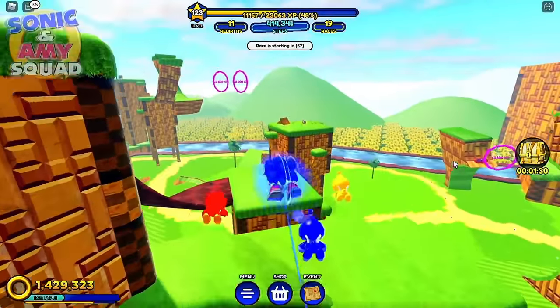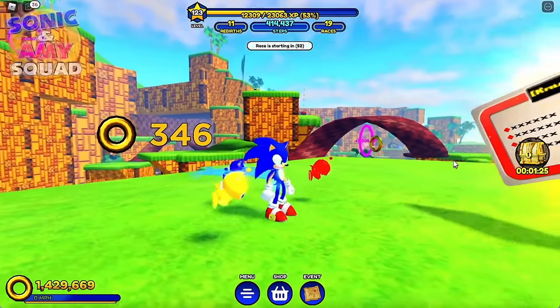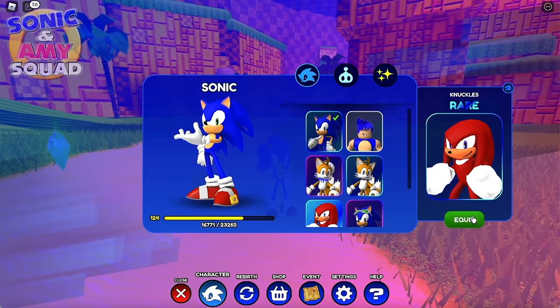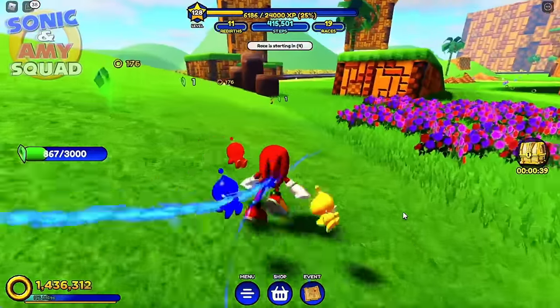There's gotta be some cool stuff here in Emerald Hill Zone. Check it out - I think I found something I could use against Knuckles. Let's equip this and... whoa. I just gotta wait for the right moment.